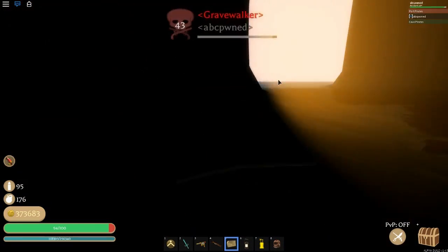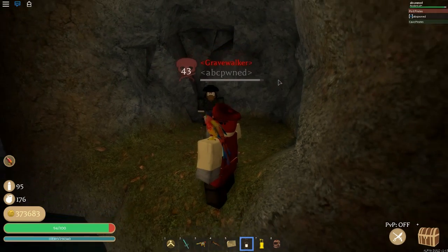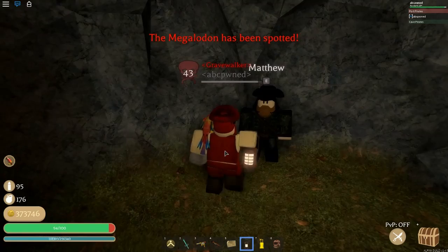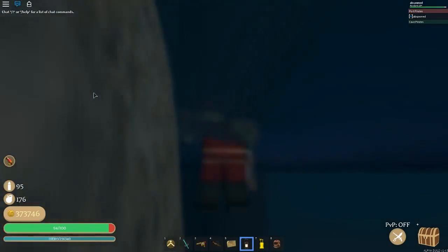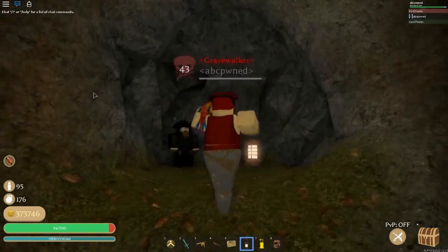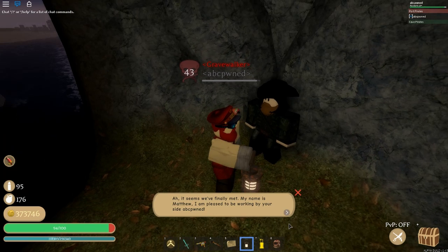Alright guys, we just finished getting the badge in that game. Now you're going to want to join APT and come over to Outset Haven. You will find Matthew right here — he's the start of the quest. If you look on this side, there's a big bridge and then two smallish rocks. In between them there is a cave where you will find Matthew.